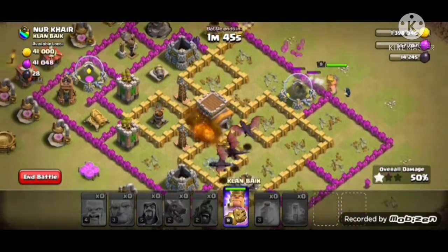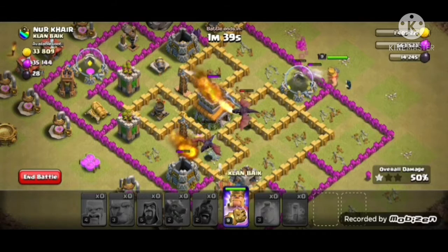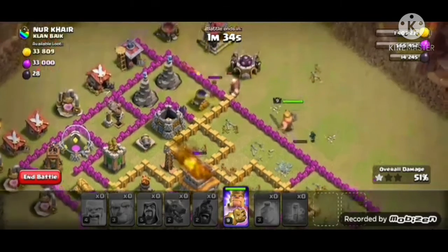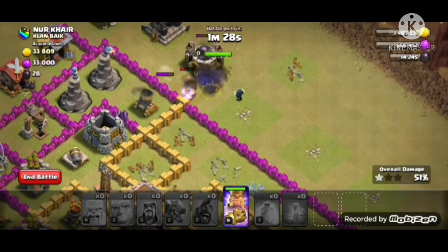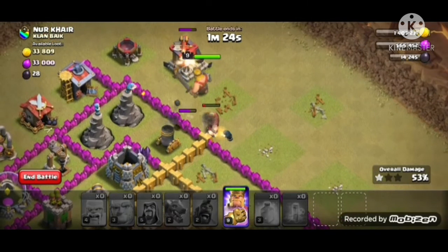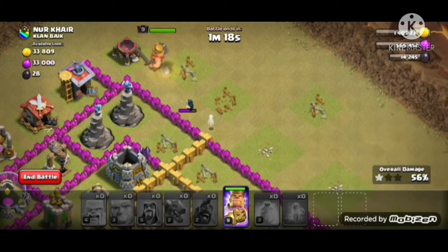Good thing the Barbarian King and the wizard are going to get in. Come on, Barbarian King, get that. He's trying to funnel the Barbarian King in there, but he destroyed the elixir storage, so the Barbarian King changed his mind.